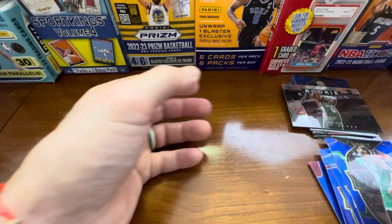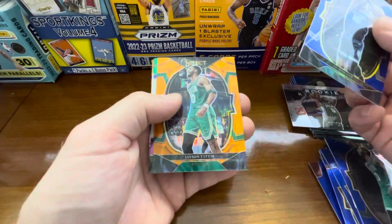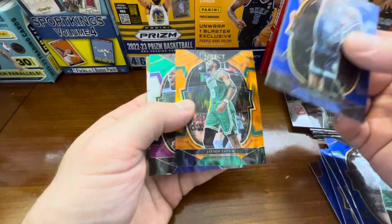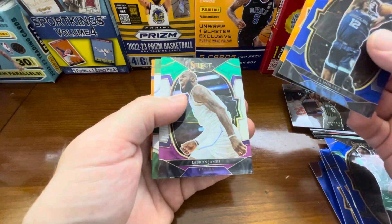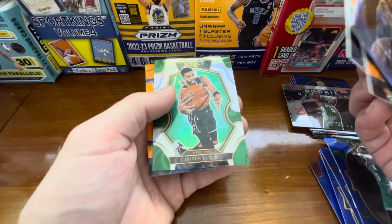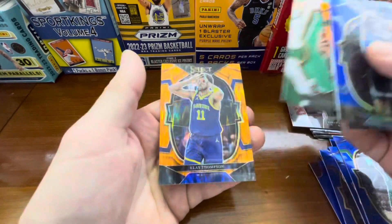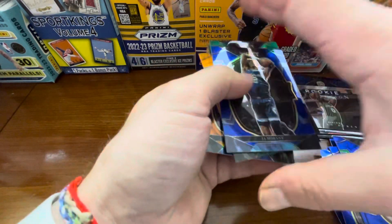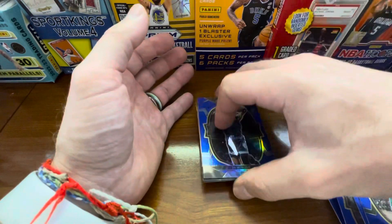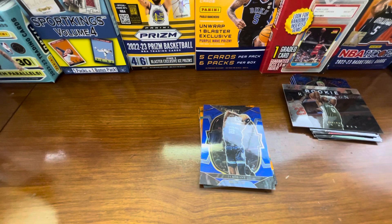So as far as the variations go, we have a Ja Morant prism, we have Tatum on the orange shimmer, we have the blue, white, and purple LeBron prism, a white prism Jason Tatum, and then Klay on the other orange shimmer. Hope you guys enjoyed the video — quick rip as it always is. Like, subscribe, turn that notification bell on, and I'll talk to you next time. Bye everyone!